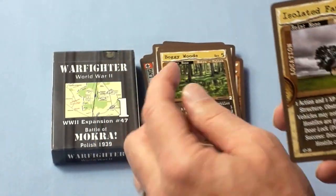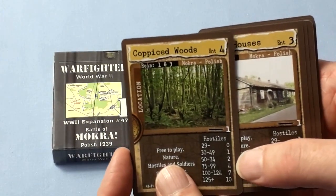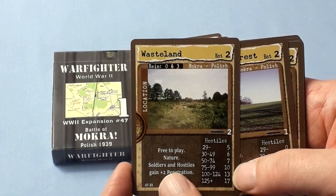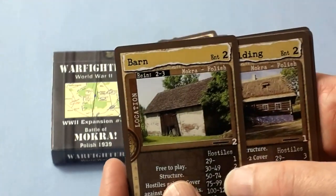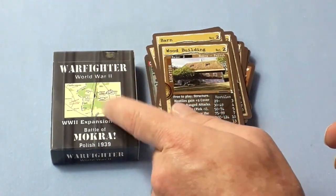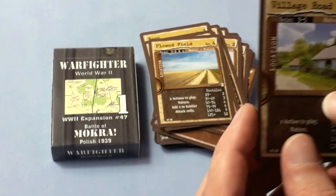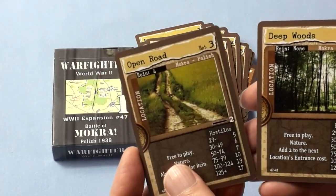There are specific location cards: Open Woods, Boggy Woods, Isolated Farm, Coppiced Woods, Row Houses, Wasteland, Barn — so you just have these out if you're playing — Sprouting Crop, Ploughed Field, Village Road, Open Road, and Deep Woods.